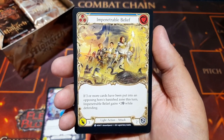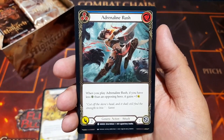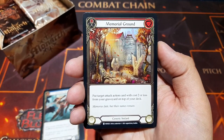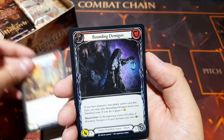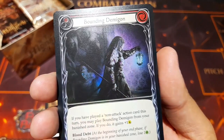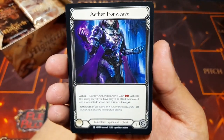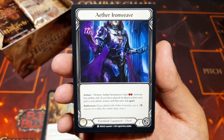We have Impenetrable Belief — a straight light action with gorgeous artwork. If three or more cards have been put into an opposing hero's banish zone this turn, it gains plus two defense while defending. Adrenaline Rush: when you play it, if you have less life than the opposing hero, it gains three damage. Memorial Ground — a generic instant that costs zero: put a target attack action card with cost two or less from your graveyard on top of your deck. And Bounding Demigon, a very pretty card with subtle foiling and Blood Debt.